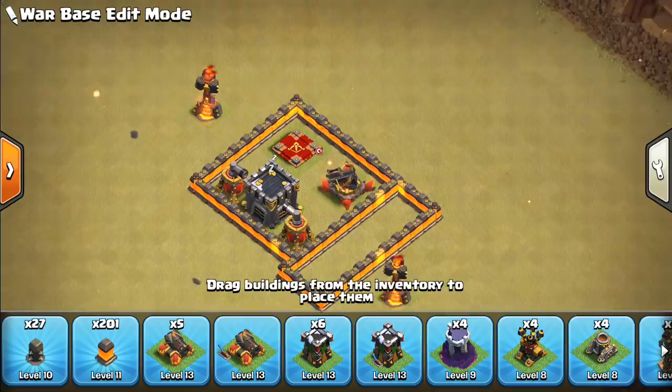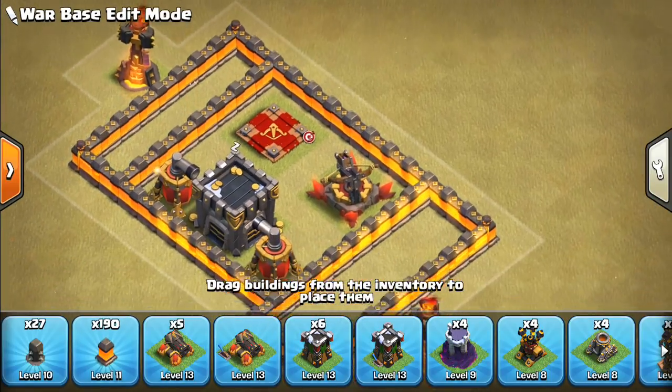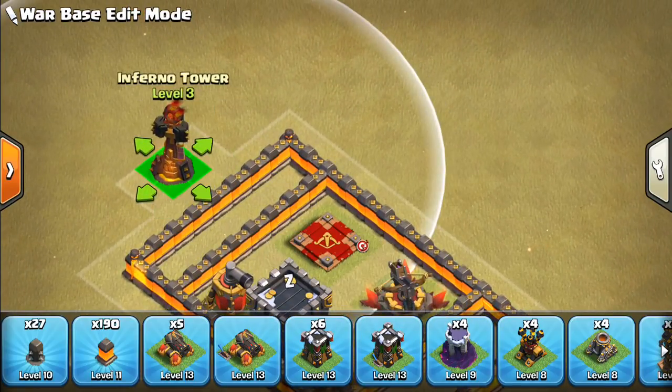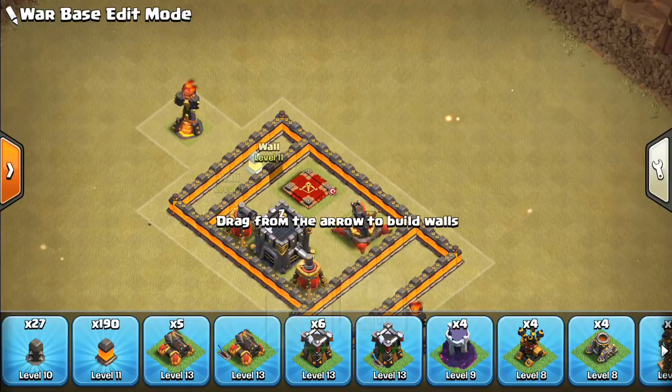We'll go ahead and feature a little bit of dead space on this side as well, a little bit of a different shape but similar. We want to have this two tiles away to get that same four-tile distance from this wall inside the core.